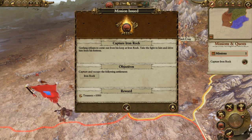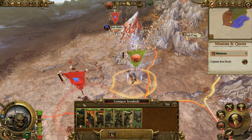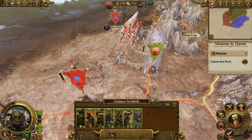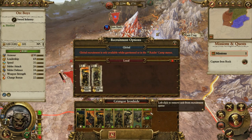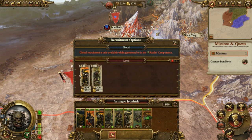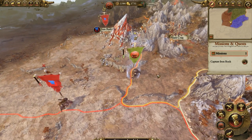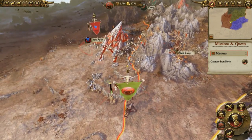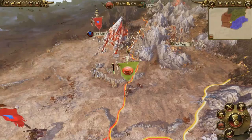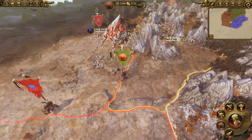I'm also getting a thousand gold from this mission. Next, they're having me capture Iron Rock, but I really want to take care of this army first. Before I do any of that, I'm going to recruit more units — another Boar Boys, and two Boar Boys and a Goblin. I can make three in one turn. I can't make anything from the Goblin Workshop yet since I haven't built that building. Got two units, turn one. Let's go ahead and end the turn.